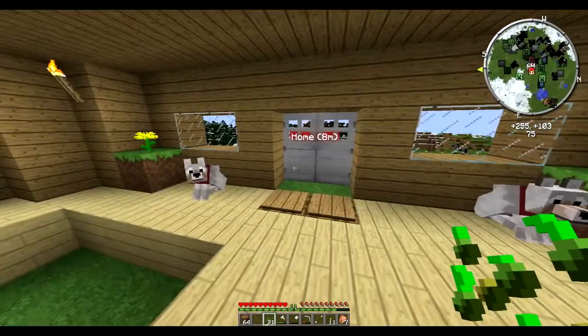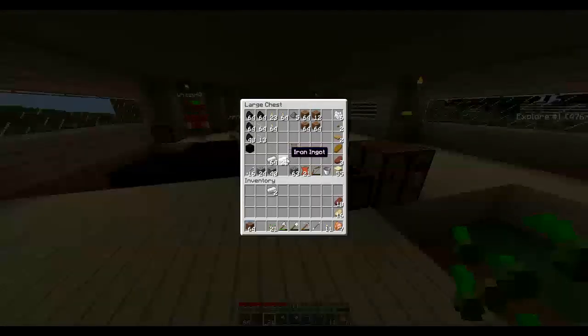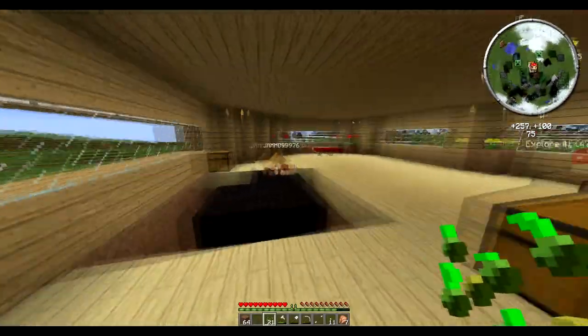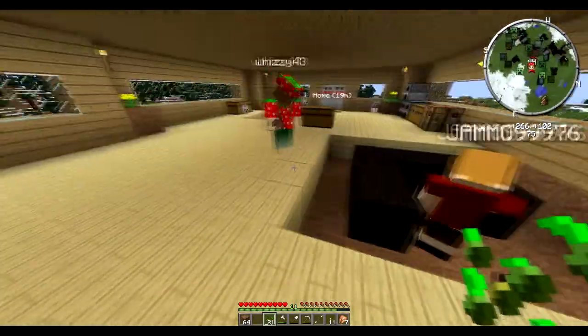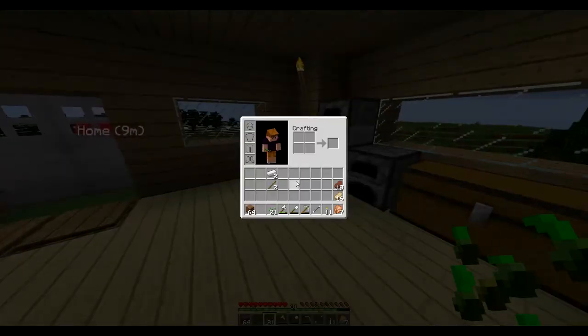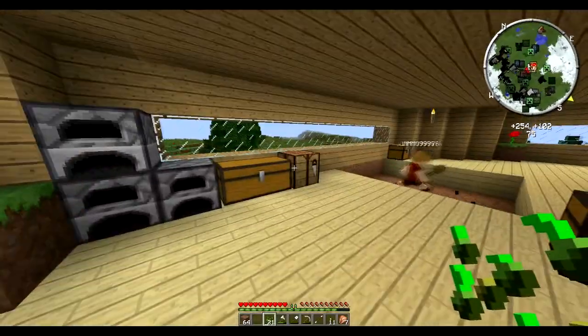Should we use white wool for the dog bed, or grey wool? No, I'll do a mixture. My chest, if I destroy it and put it back down, we'll still have all the stuff in it. Well, when you destroy it, everything just pops out of it. But then you can pick it back up if you've got enough space. We'll move all the chests and the furnaces to some place else when we have more room, because we wouldn't put them all here.